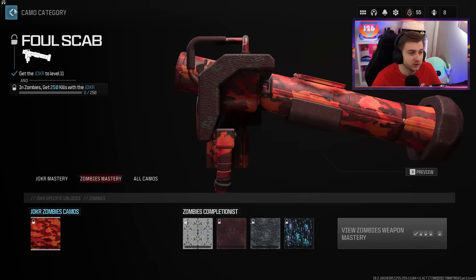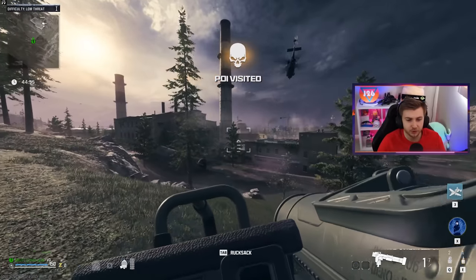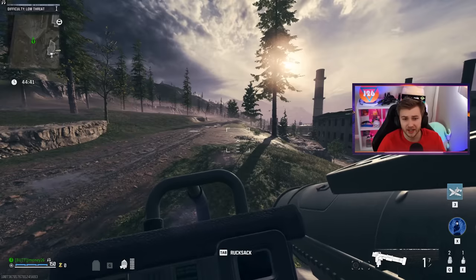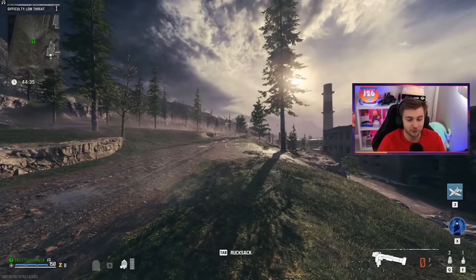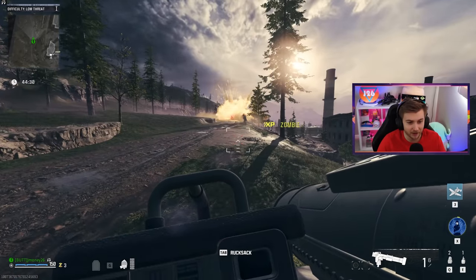But we won't be getting those camos for a while, so let's just hop in and try to get the Joker done. Ever since that Zombies trailer where they showed the mystery box spinning and you could see the Joker in it, I knew I had to get it done. The only way to shoot it is to lock on from a distance and have it go all the way up in the air and come all the way back down.